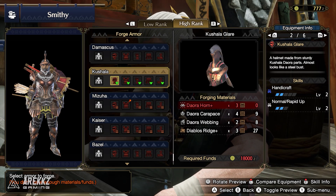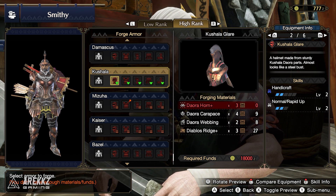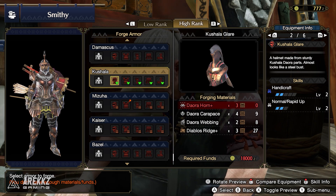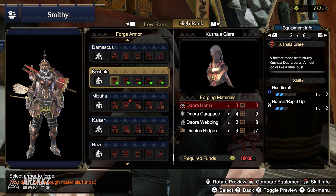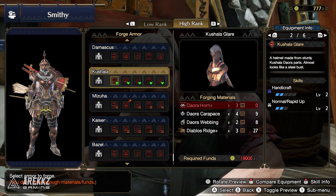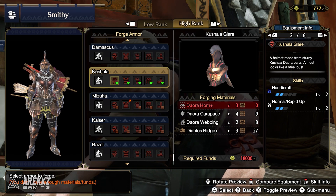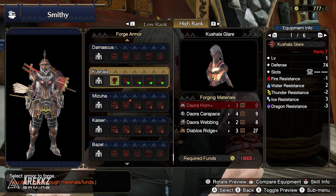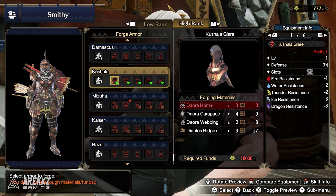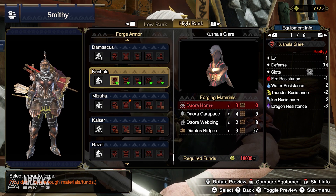Item six is the Kashala helmet — the Kashala Glare. Again, only a level one slot, so a bit limited, but it carries two points in Handicraft and two points in Normal/Wrap-Up. Handicraft is useful regardless, especially with newer Kashala weapons which can boost up to white sharpness. Normal Wrap-Up is also nice for bowgun and ranged playstyles, so consider this one if those skills fit your build.